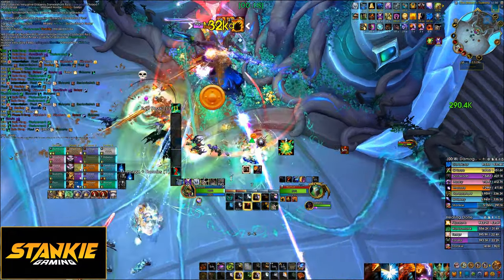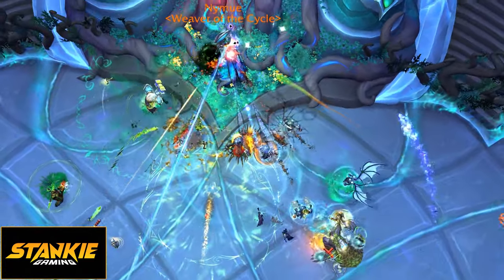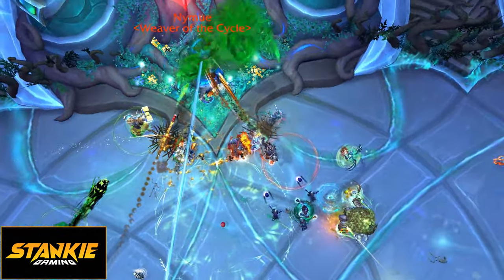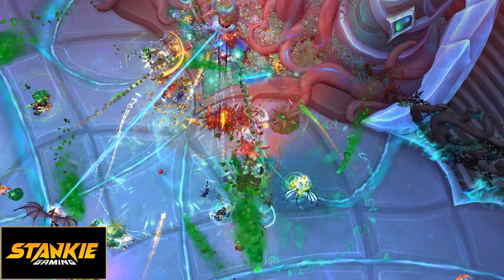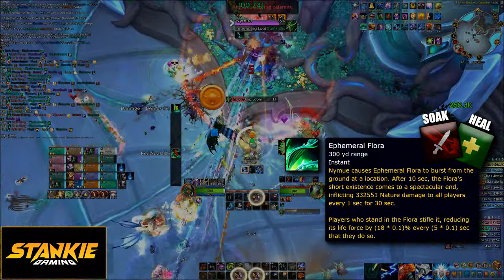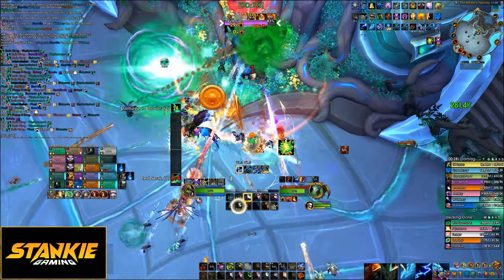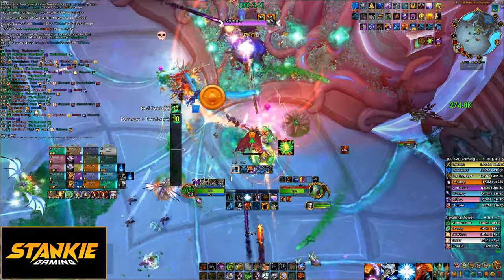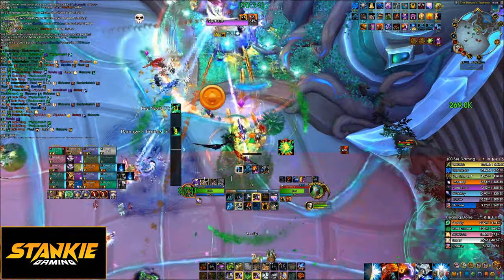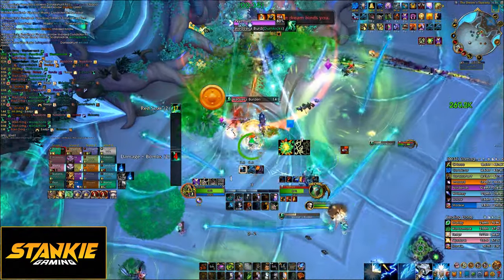In phase 1, there's a few new things to spice up the encounter. They worked around the clock to bring you yet another circle to soak, but this time it's red — the Ephemeral Flora, which will spawn either on the left or right side in melee. All melee plus tanks when they're able need to cuddle up in the red circle. If you don't soak it in time, everyone dies.